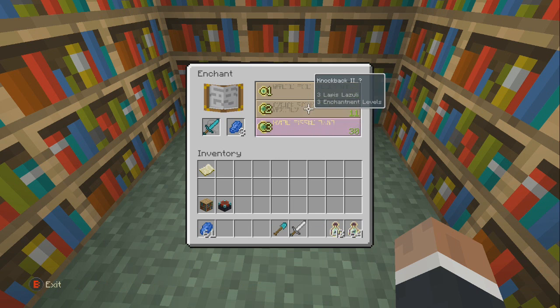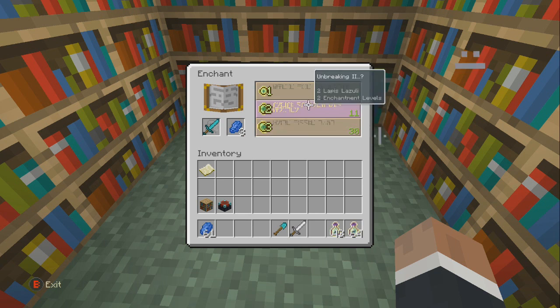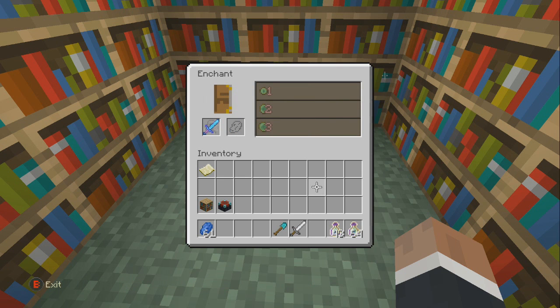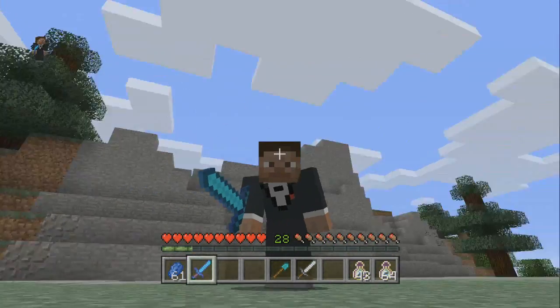Honestly, between two enchantment levels and three enchantment levels for lapis, lapis is not that hard to find. I might as well just get the knockback enchantment — the level 30 sword option — which is pretty awesome. I grabbed that and now it's fully enchanted: Fire Aspect 2 and Knockback 2 on the diamond sword. That's pretty sweet.